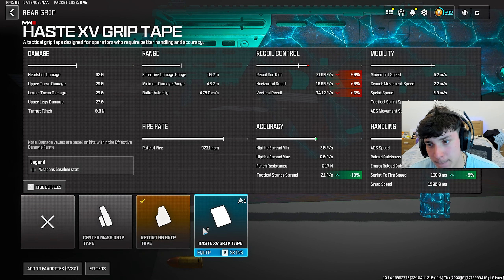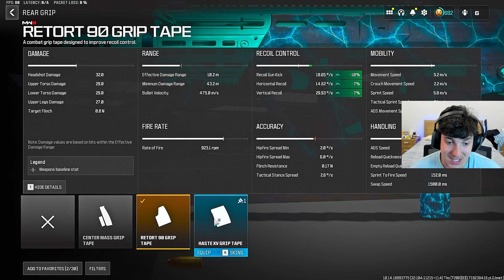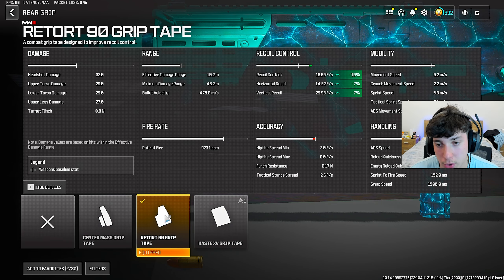If you want better mobility, you can see the alternatives aren't even good at that either. Both these other options are trash — I'm not even going to lie. Put on the Retort 90 grip right now.